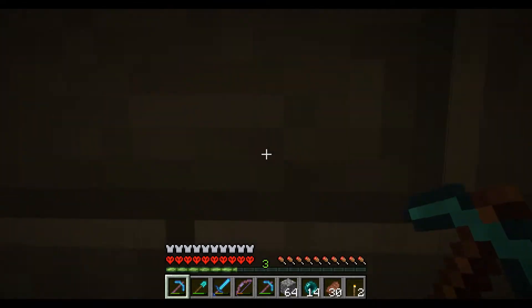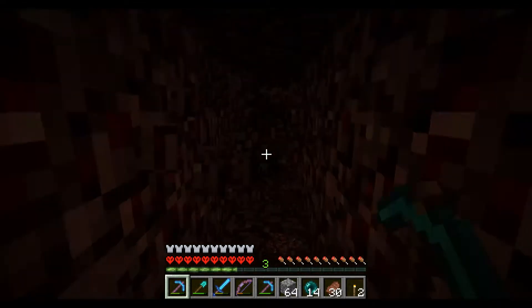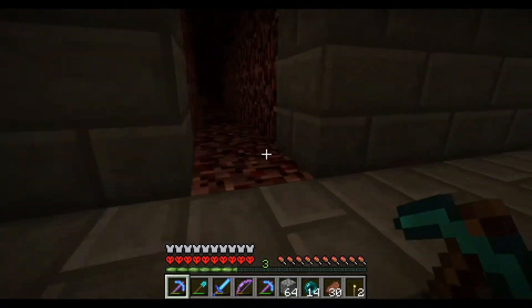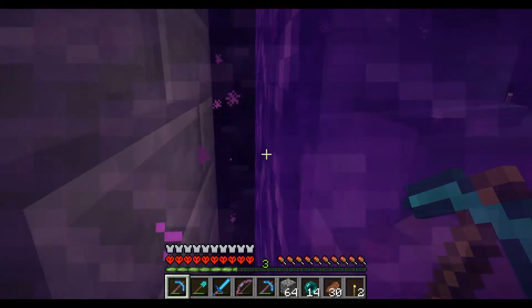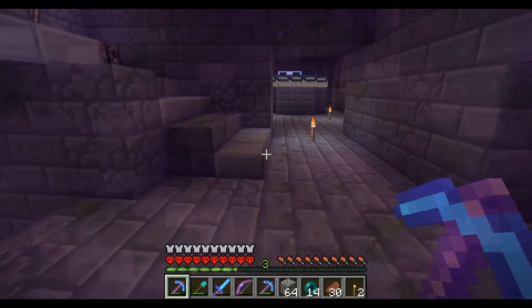I think I'm going to break a hole in this wall and we're going to kind of go until we find something. But there is something I forgot to grab, so we'll have to go back and grab that. I forgot to grab my potions of fire resistance that are in my ender chest, because clearly that's some important stuff for us to take with us.